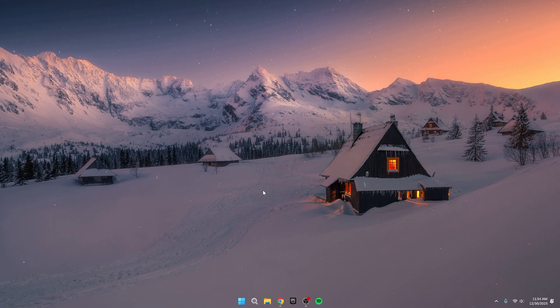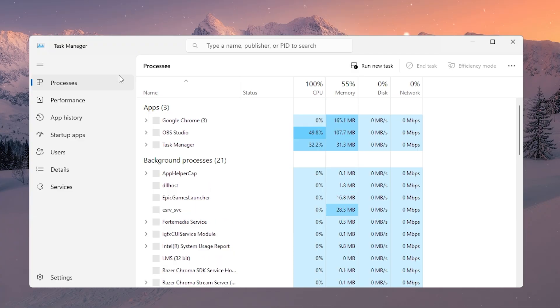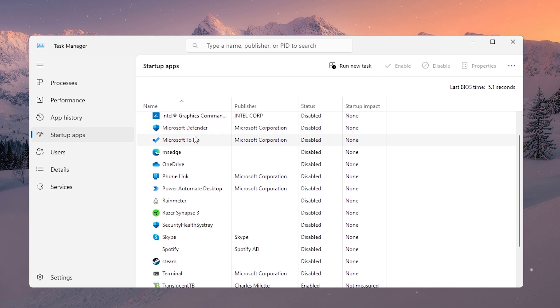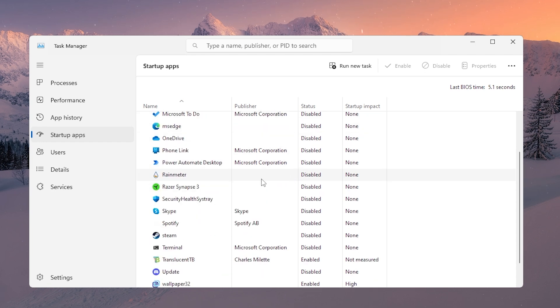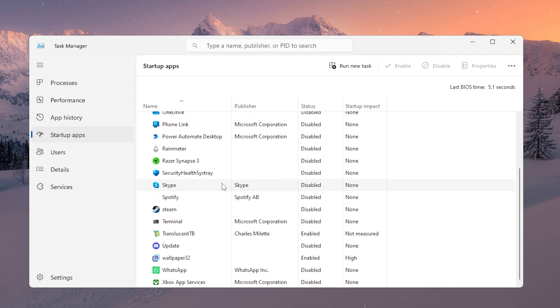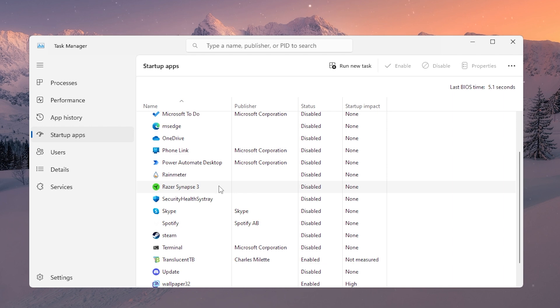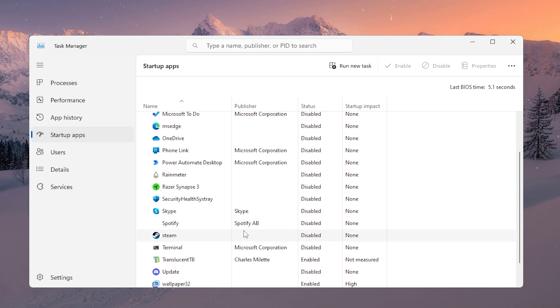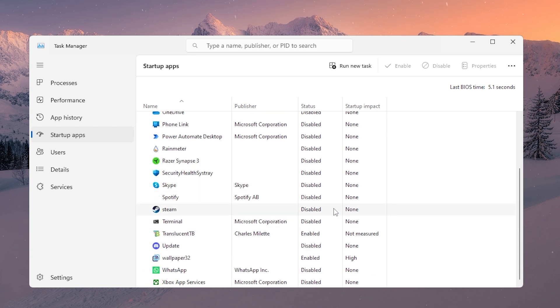Time for the next step: let's disable those startup applications. Press Windows, Shift, and Escape together to open up Task Manager. Click on Startup Apps, and there you'll see a list of all the applications. Spot the ones you don't use often — you only want them firing up when you actually need them, not every time Windows boots. By cutting them from startup, you'll speed up your boot time and optimize disk usage in the long haul. Keep only the essentials enabled, the ones you use frequently.